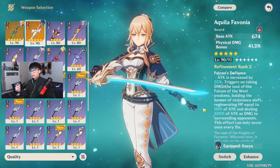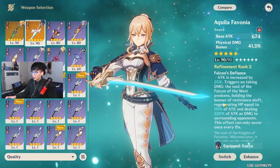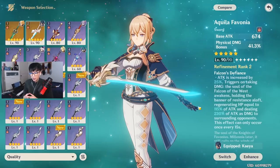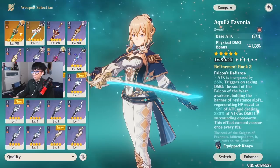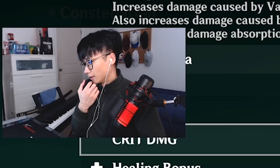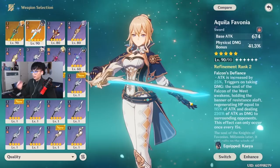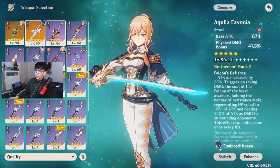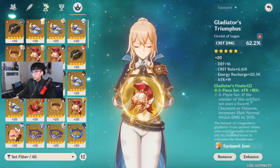You're probably wondering why not use Aquila Favonia — the Phys damage bonus is immaculate. I used to use it; it has great stats, a great healing ability, and honestly it looks really good on Jean. But after trying different artifact and weapon combinations, it's more beneficial for me to use the Jade Cutter so I can leverage the crit damage I have. With Aquila Favonia, the low crit rate made critical hits inconsistent, and inconsistency isn't viable. It depends on the cards you're dealt.